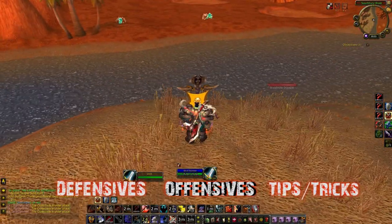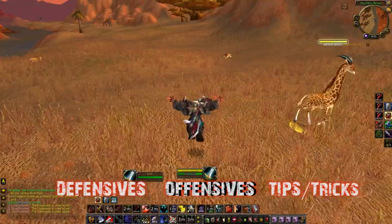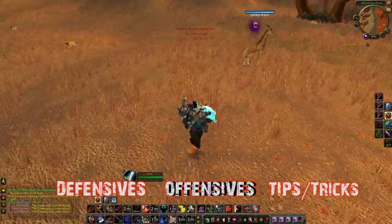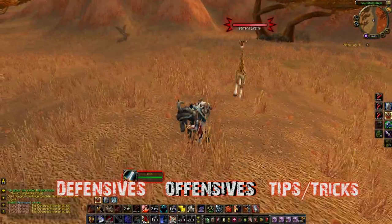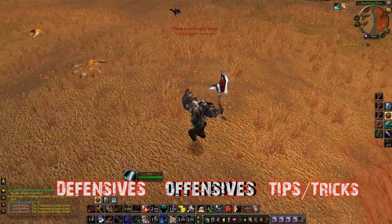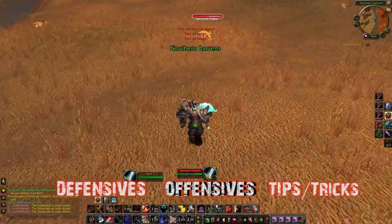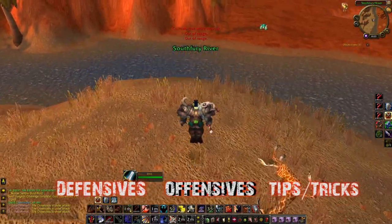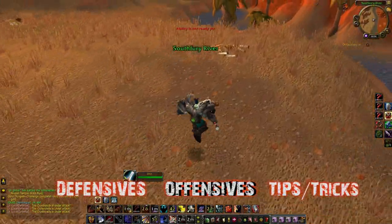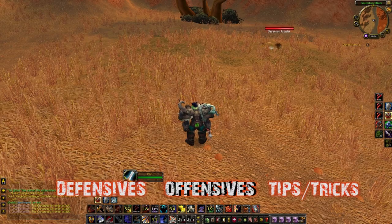Now for offensive cooldowns — the Swifty one-shot macro: Recklessness and Skull Banner. Look at the Skull Banner and take a good look at it — kill that thing. It increases critical strike of the whole team by 20% and it's basically two-shottable, so kill it immediately and reduce that crit by 20%. Also, if a warrior hasn't bursted in two or three minutes and has around 90 rage, you're about to get a Skull Banner in your face.